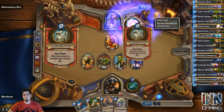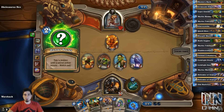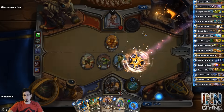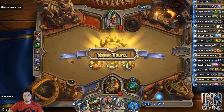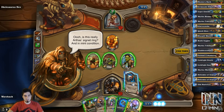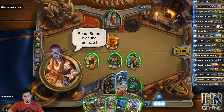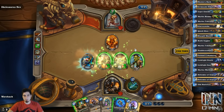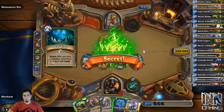Next turn — I wonder if this gives us a Murloc. How great would it be if it gave us an Old Murk-Eye or something? Oh no, it gave him a secret. If that's Explosive Trap, I'm going to be upset. Kill the two-four, swing five to face. Alright, I guess it doesn't really matter if that's an Explosive Trap. Whoa — stop — I can't even move the card there because the guy's in the way. There we go, I want it on the left-hand side.